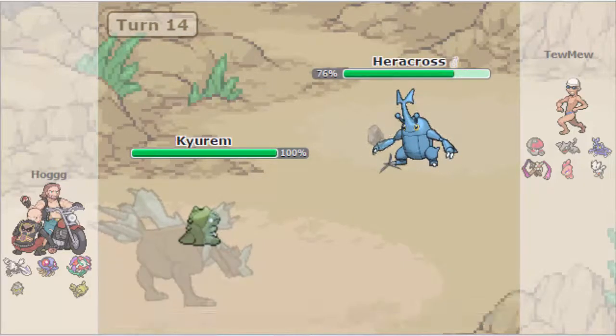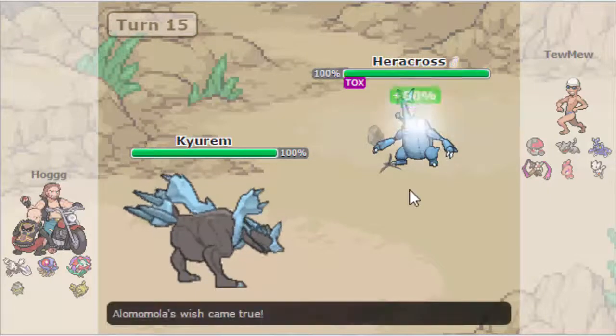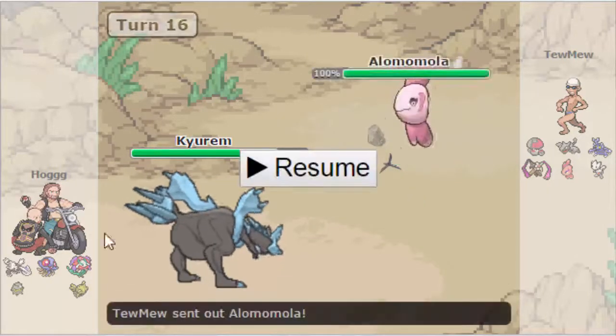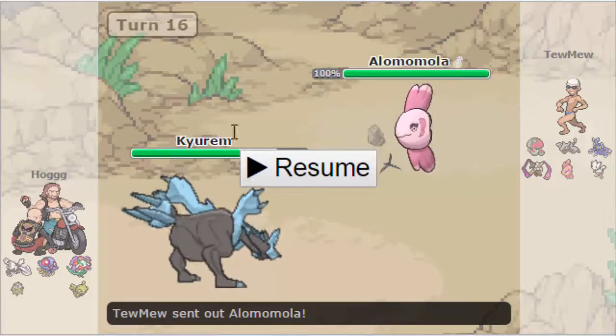I don't know how much of this is skipped, because eventually Hogg is going to realize this is not gonna get much of anywhere. Kyurem is actually faster than Heracross. Hogg could've easily just stalled Heracross out with Substitute to the point where Toxic damage brings it in range of Ice Beam. Toomew obviously doesn't want to mess around with any of that and just goes straight back into Lomomola, as Hogg is going to be able to go for another Substitute.